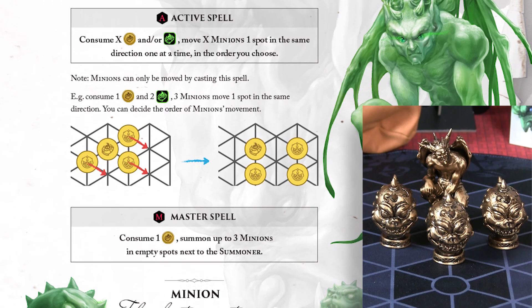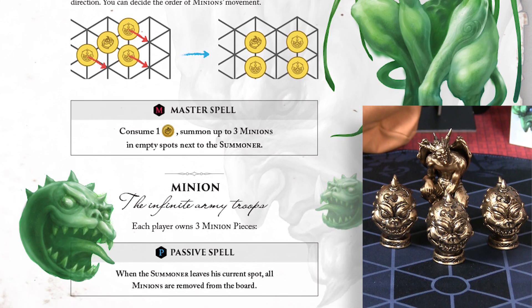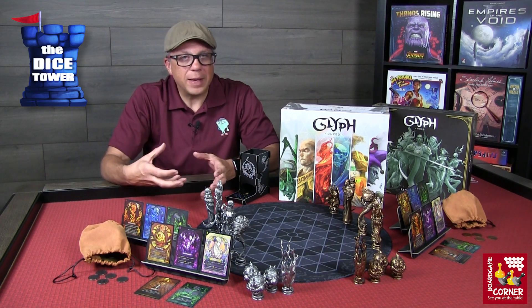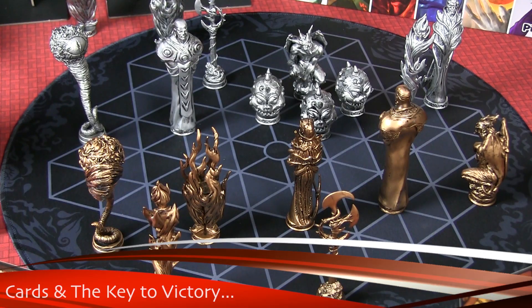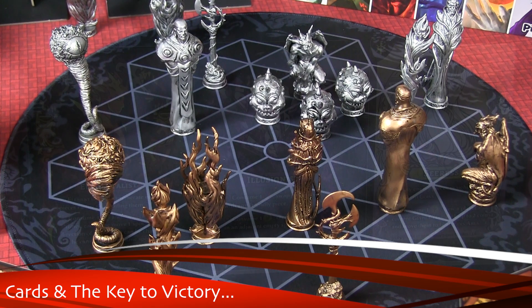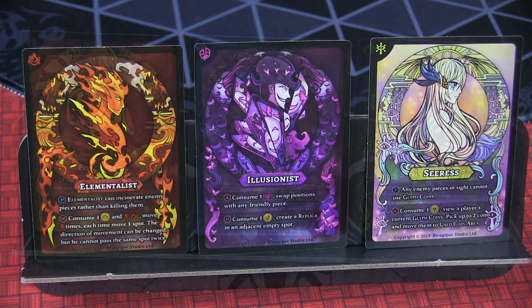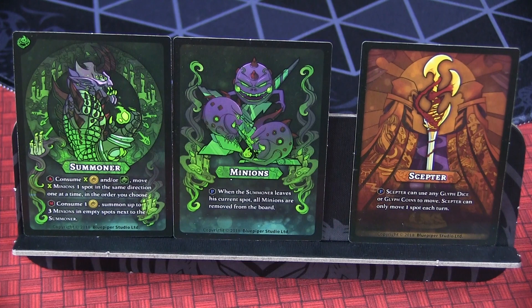The summoner is all about summoning minions and bringing them out on the board to attack other figures. It's crucial for the summoner to stay put, because otherwise the minions will disappear from the board. Each character's card outlines all this for you as you're playing — passive abilities, active spells, master spells — and the glyph symbols at the top remind you which pieces use which glyphs. When pieces are removed from the board, you flip their card around so you know they're no longer available.